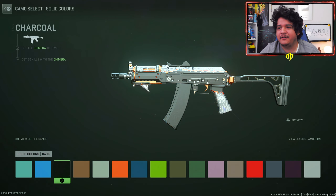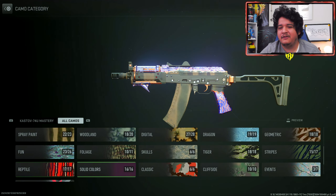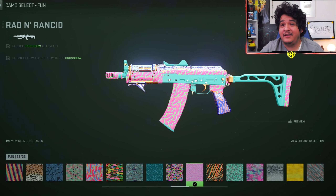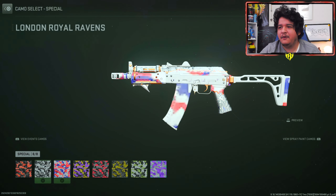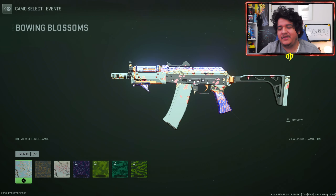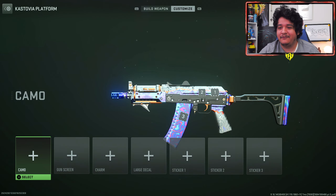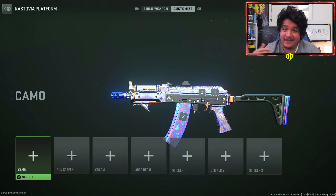Next up we got the solid color camos. As you can see, you're not going to be seeing the main Damascus print with these — I think it's better to just run no camo if you want to see the Damascus print. Here's the speckled camo and the Rad and Rancid camo, which actually looks really clean. Can't forget the CDL camos. But I think overall this gun looks best with no camo. The Bounty Blossom always looks great. Galvanic looks pretty dope too, but I can't get that for whatever reason even though I completed the veteran raid three times.